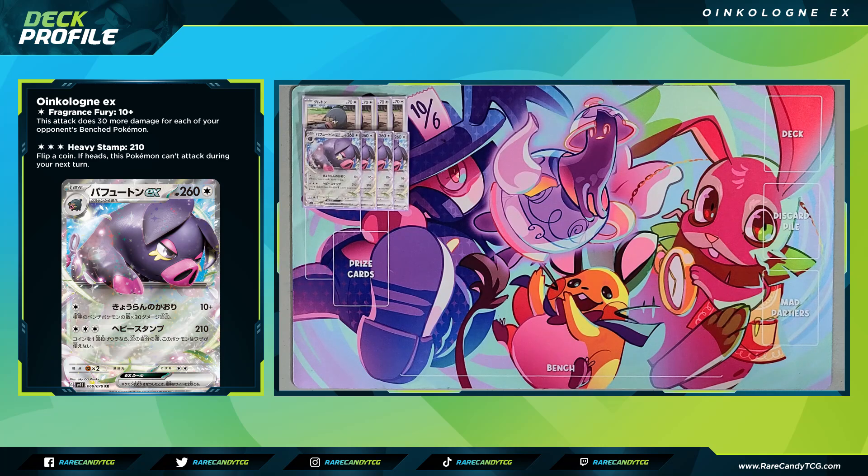We have four copies of Oinkalone EX. The first attack is the main one we're going to use — for a colorless energy, it does 10 plus 30 more damage for each of our opponent's benched Pokemon, kind of like that Cleaver card from Zoroark toolbox. Most of the time this will be a solid two, sometimes three-shotting number. But for turns where we need extra power, we can add a Double Turbo Energy to use the second attack for three colorless energy to do 210 — though on tails we can't attack next turn. That honestly isn't a big deal since when we use that attack, we're often conceding that our Oinkalone is going down anyway.